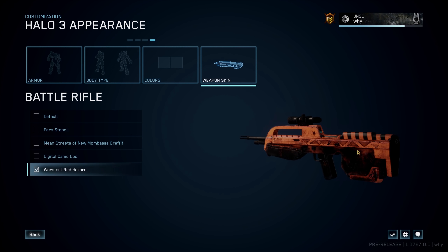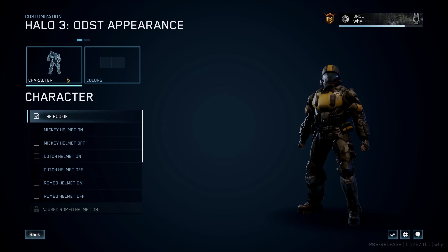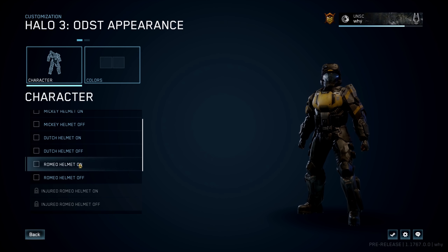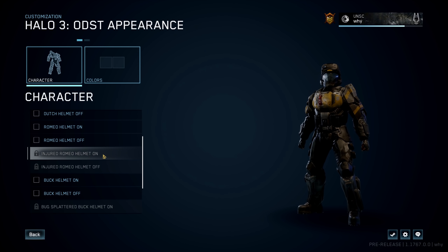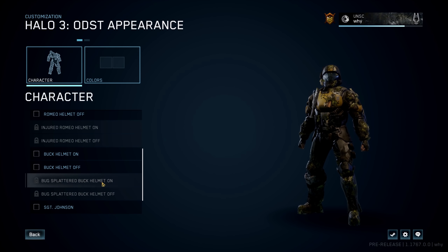Now let's switch things over to Halo ODST and see what it has to offer as far as customization goes. Just like the game's original release, you can choose all the different characters with a variant of their helmet on or off. It also looks like 343 added a few new additions to the customization options — we see two injured Romeo options, both with a helmet on or off, as well as a bug-splattered Buck.